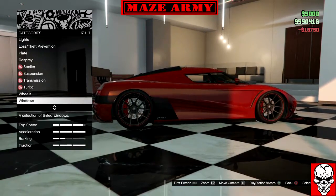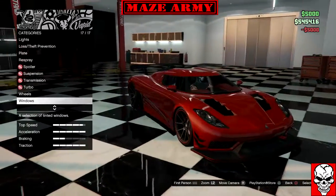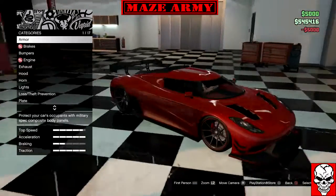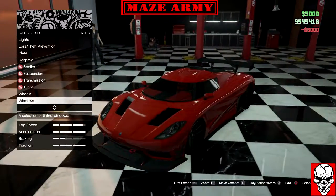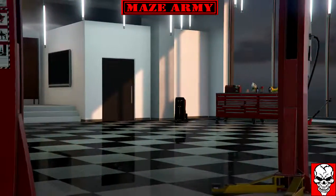Let's sort the tires, then tint the windows. Look at that — oh man, that is a beautiful car. I love that one. Let's take her out for a spin, shall we? Let's do it!